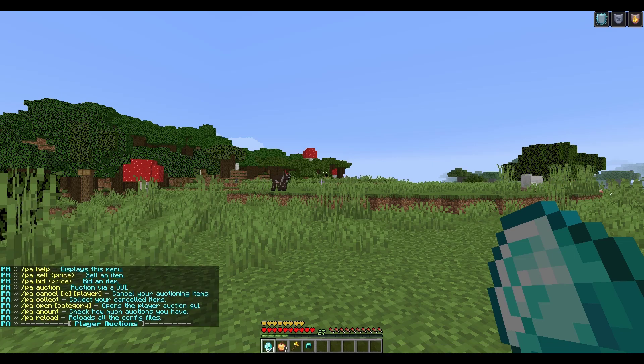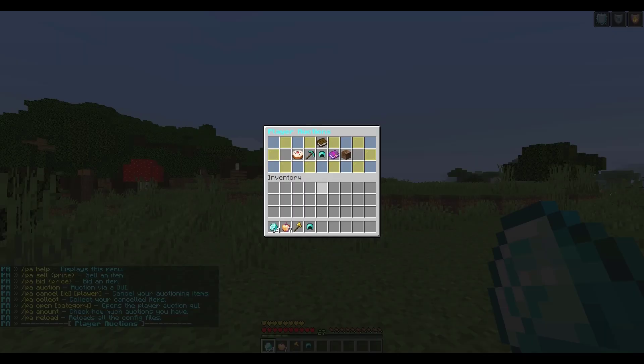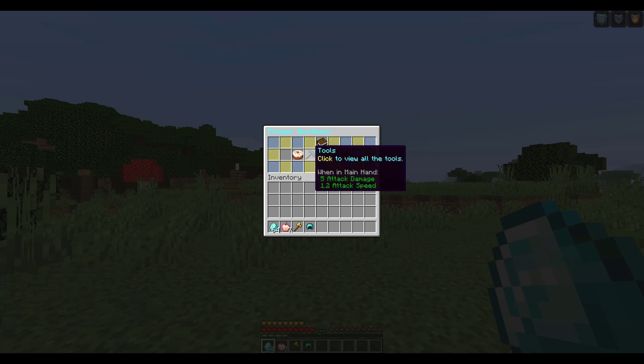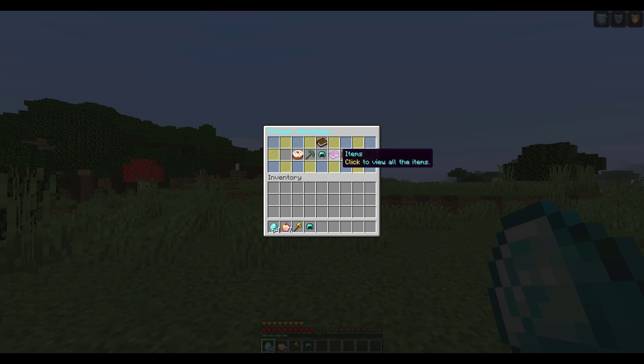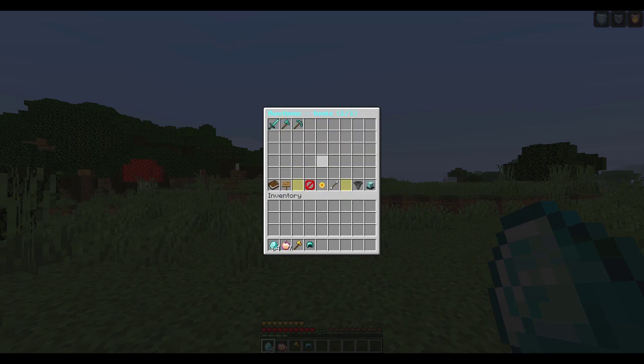Let's jump into it. Do /pa help — that will show us all of the commands. Then simply do /pa and that's going to bring up the GUI. All this does is show you all the different categories. If you want to search for something specific you can, or up at the top you could just click 'All Auctions'. If you click 'Food' it shows food items, 'Tools' shows all tools, 'Armor' shows armor being sold, etc.